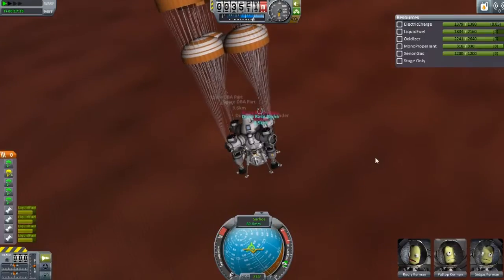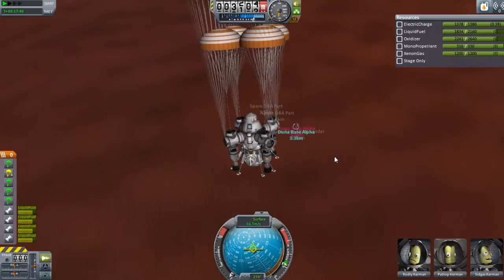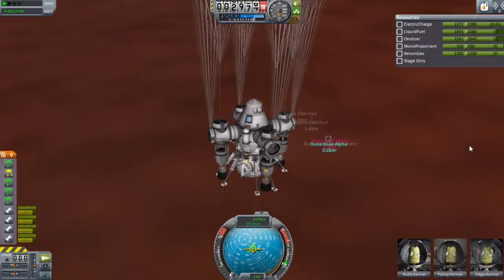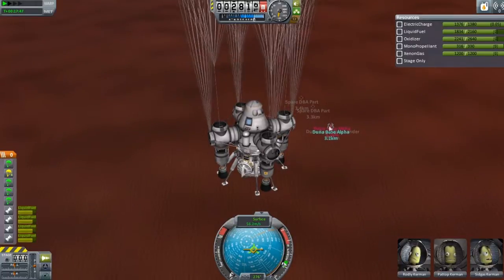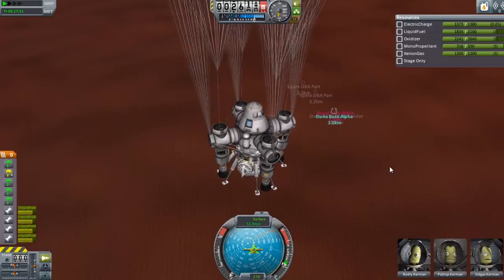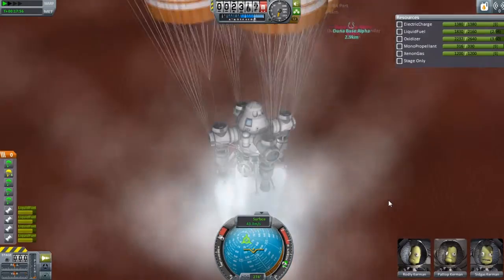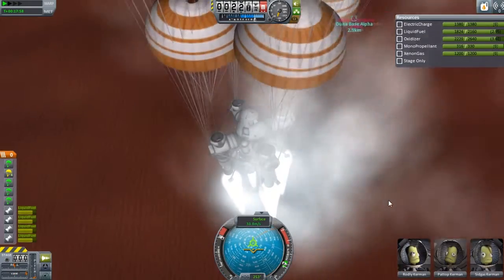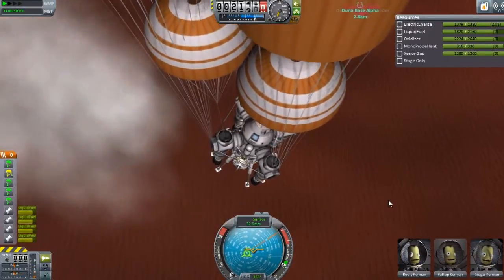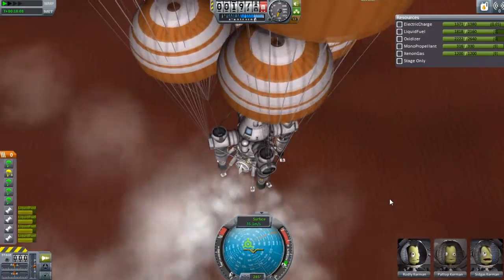I'll just let this thing descend a little bit since we are losing a lot of speed. We don't really — it looks like you can see the base from here almost, but I'm pretty sure that's just all this crap piled up on top. Let's burn off some of this speed going horizontal. Here, we just want to come straight down. There we go. And just kind of knock it off that way. And just one more for good measure. There we go. Perfect.